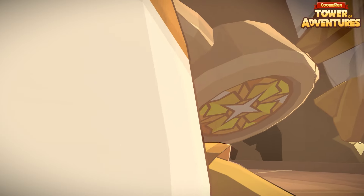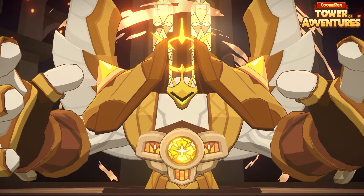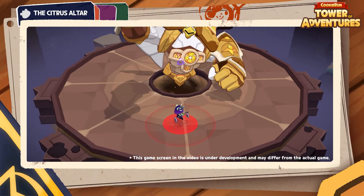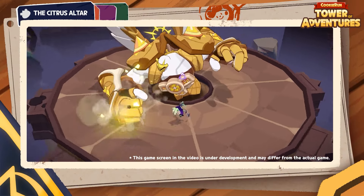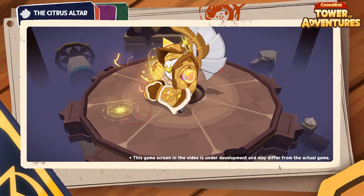The final boss of the Citrus Altar is Seleus. Seleus is an enormous statue guarding the Altar. Watch out for the boss's large hands and their wide area attack. Also, rocks keep falling from above, so stay on your feet.